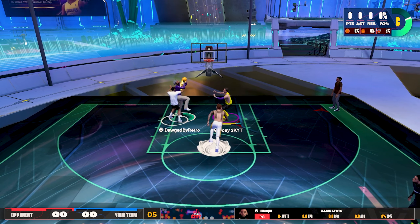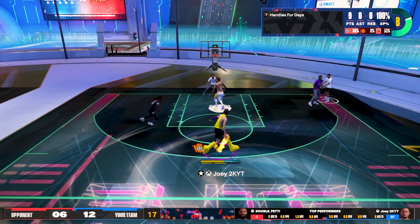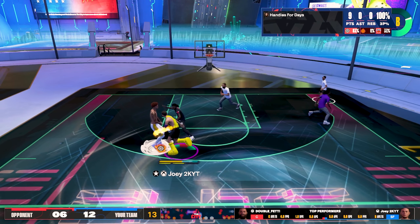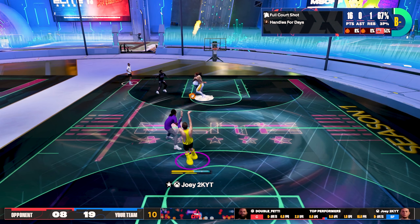You can play defense on this build too — we're going to get that block right there. Back on offense, look at this: we hit Tay with the hesitation into the snatch back, break his ankles, into the explosive behind the back. He's bumping me — step it back, hit a green on a 53% contested shot right in his face.